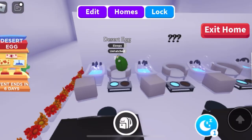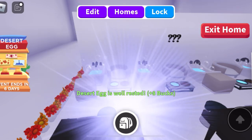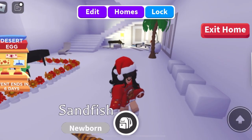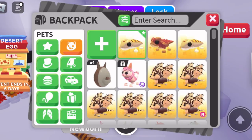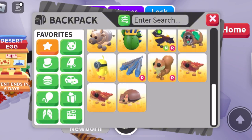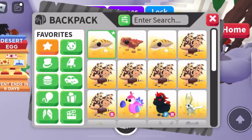Now we are on our last task — we got a sand fish. So now we're getting more commons. We have both commons and three of that one rare — the thorny devil. But let's open our next one.